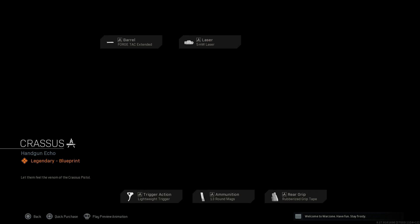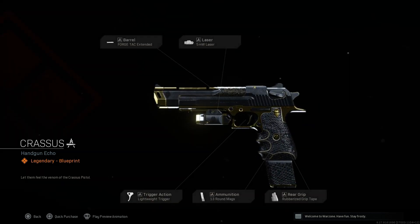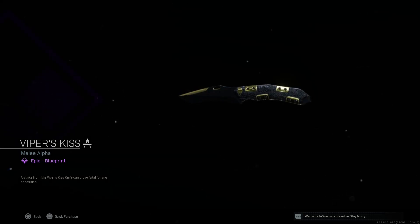It comes with the Cross - I really don't know how to say these. I believe it was an M19 but it is a Deagle with the Forge TAC extended barrel, the five milliwatt laser, the lightweight trigger, the 13 round mags, and the rubberized grip tape. With the Viper's Kiss melee weapon, we got a knife - black and gold with some snake skin.